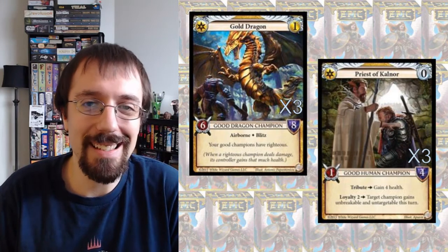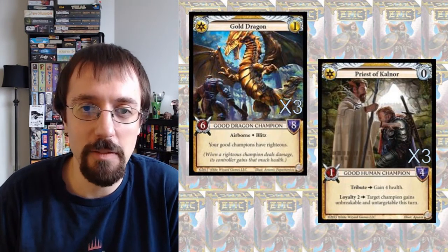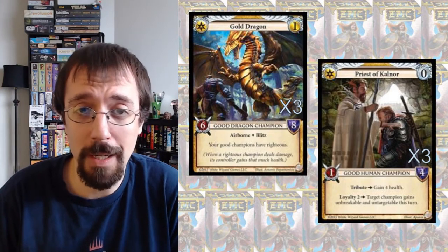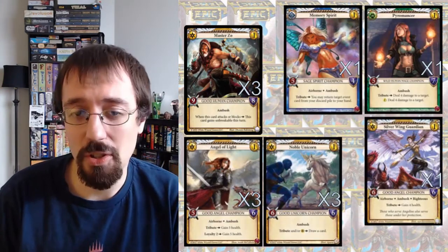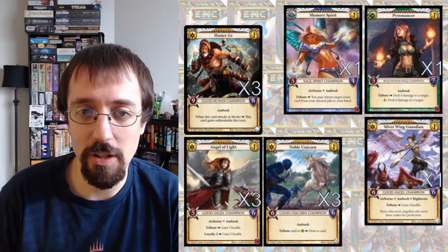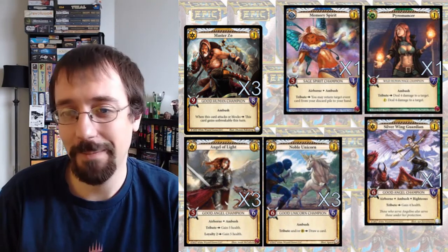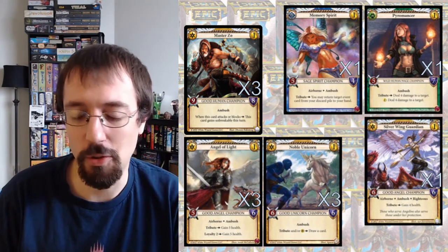In order to make this into more of a solid deck, I wanted to include other ways to benefit from my Gold Dragon, since it gives all of my good champions Righteous. That's where these ambush champions come in. Basically, if I can play any of these on my opponent's turn when their gold is down, I can start with them in play, play my Gold Dragon, and then have multiple Righteous champions that can do work.